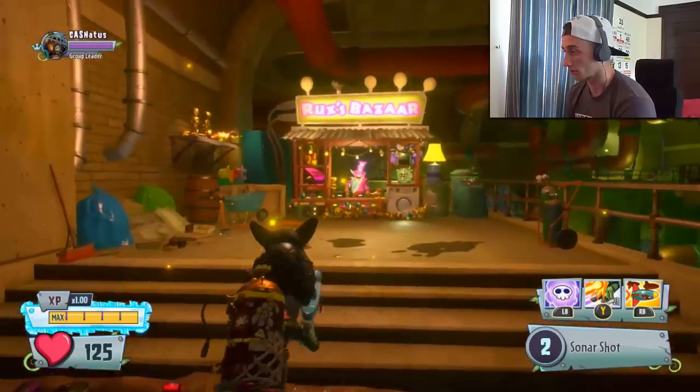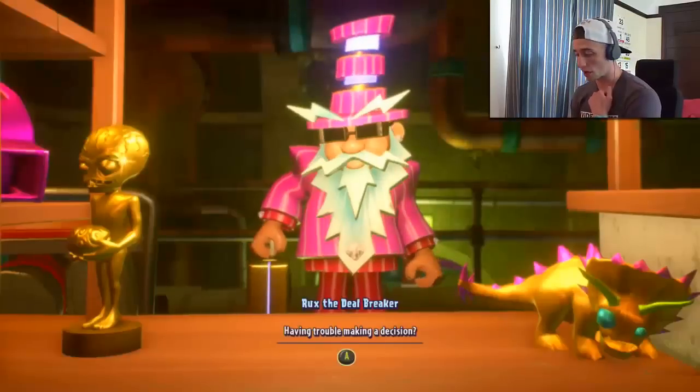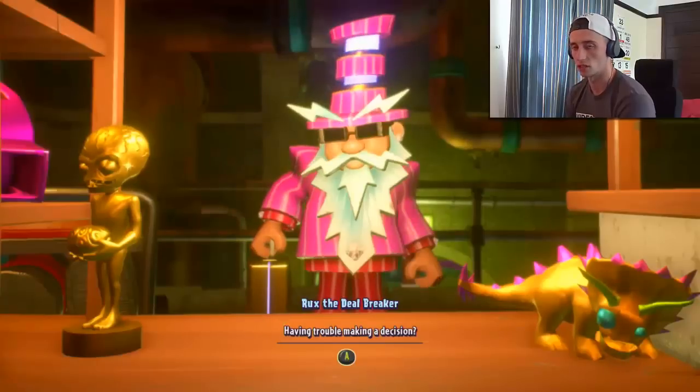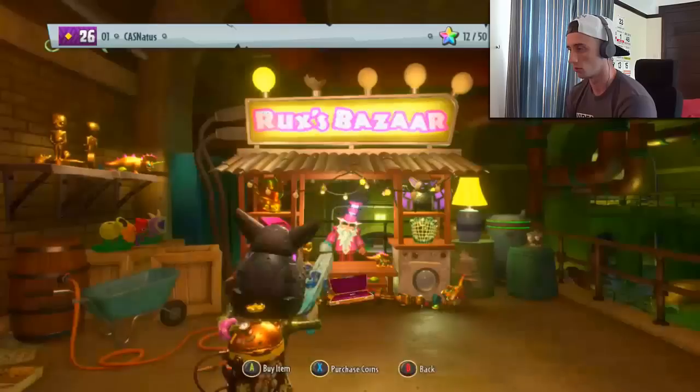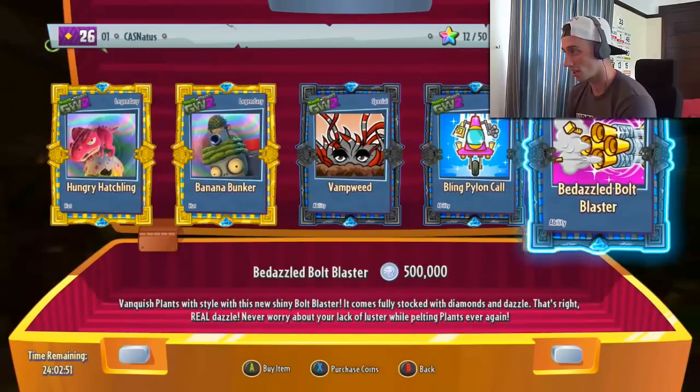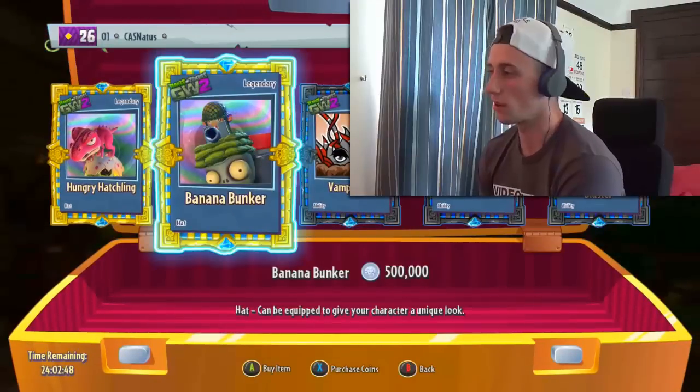Anyway, you guys have been commenting. Loads of people telling me to get the vamp weed. Loads of people telling me to get the bling pylon mech. Funnily enough, I don't think I saw one comment telling me to get the bolt blaster. Not really surprised. I am actually going to be buying none of them. Obviously, I'm buying the banana bunker.